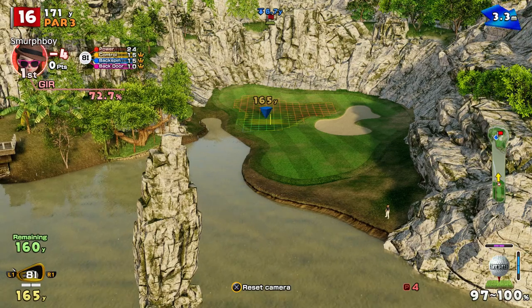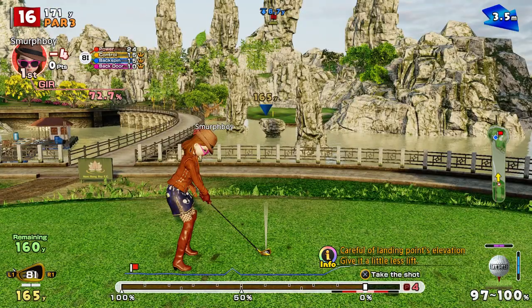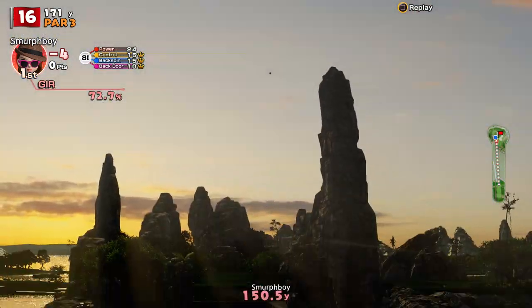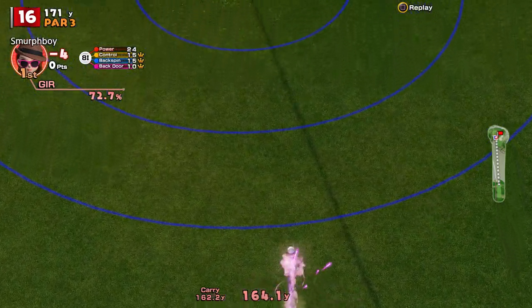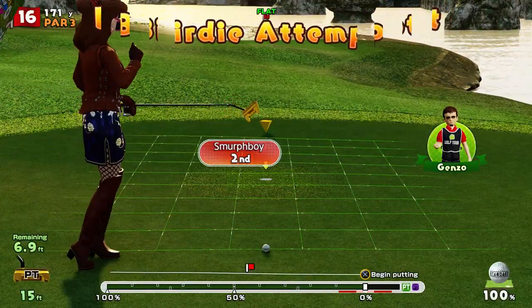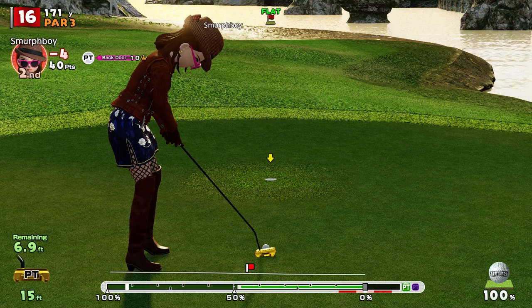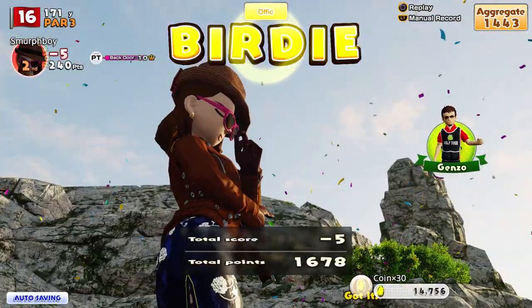A little bit into the wind, a little bit downhill — going to be an eight iron. Not the ultra backspin; I want to sort of pitch it then come back. It's okay — maxed out the eight iron. It's a seven foot for the birdie. Looks like it's left edge. In she goes — five under.